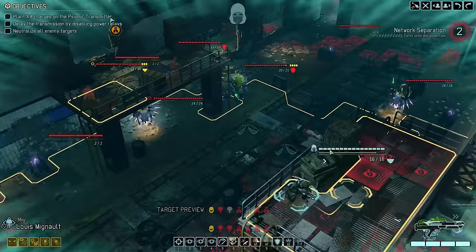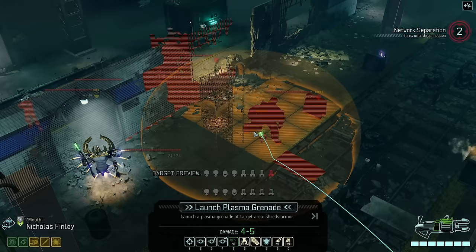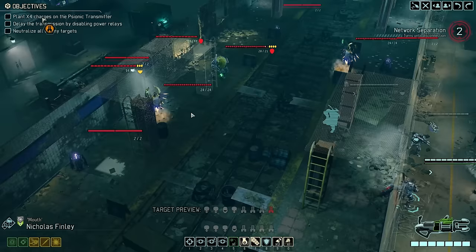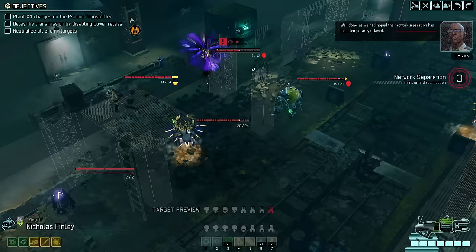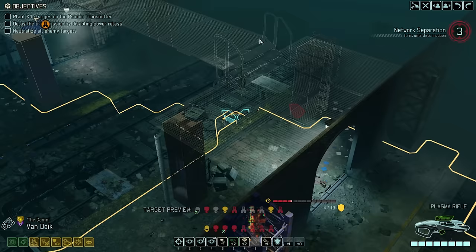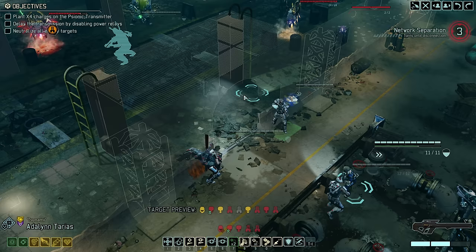To get started, we move Ranger MiG onto the high ground — he's still concealed — giving us a better view of the battlefield. We then move in with Grenadier Nicholas, who as a heavy gunner has brought only a single grenade, but we can use it to target three enemies and blow up one of the power relays. The downside is this produces another enemy due to Codex cloning, and we also spot at least one Spectre further in the background — so we may not have made things easier.